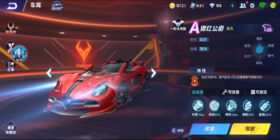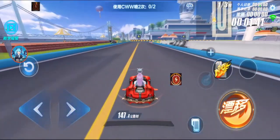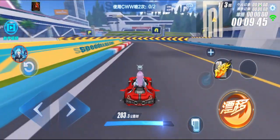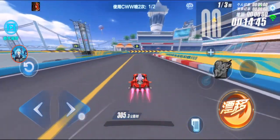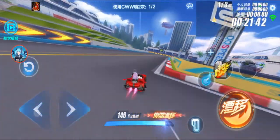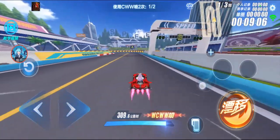So let's test Scarlet Duke without infinity chip first. Normal speed: 200.3. Double boost: 243.4. CWW: 305.3. WCW: 288.1. And WCW: 309.6.